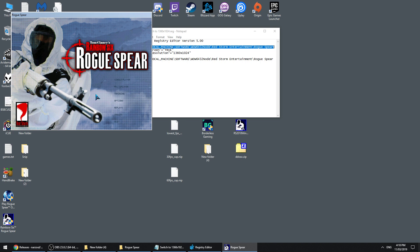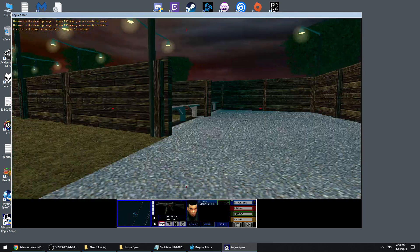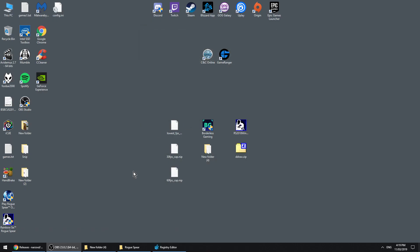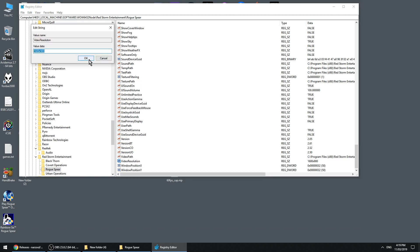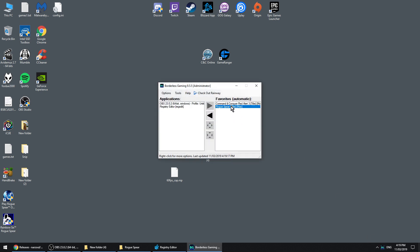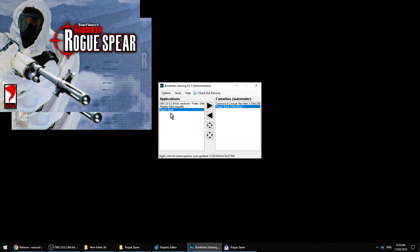Now even with borderless full screen — and windowed mode obviously — it's going to show up like this, but this is 1600x900. For borderless full screen we want to put this to our maximum resolution, which might be different for yours. Then we're going to use a program called Borderless Gaming. Rogue Spear is already in my favourites, but for you it will show up in Applications. You'll want to press the button to move it over into Favourites, which will automatically put it in full screen.